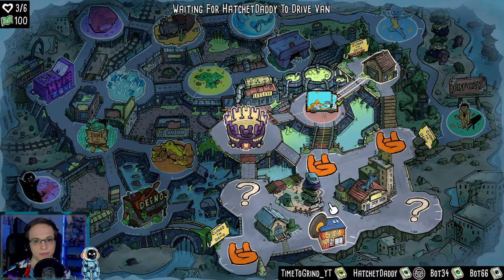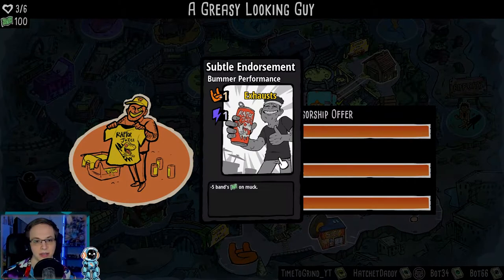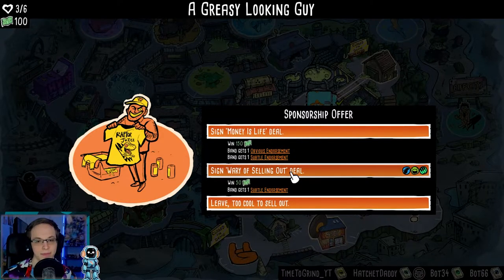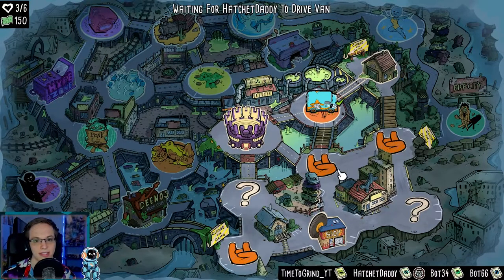So we lost morale. Sponsorship offer — we win 150, the band gets one obvious endorsement and a subtle endorsement. Wary of selling out — minus 10 band's money on muck. So we're going to gain a bunch of money, but... you know what, let's just get a little bit of money and be a little wary of selling out. And I guess Hatchet Daddy can vote on whatever he wants — because I'm the host, all the bots vote with me, but everyone gets to kind of vote in their own way. So we got some money.